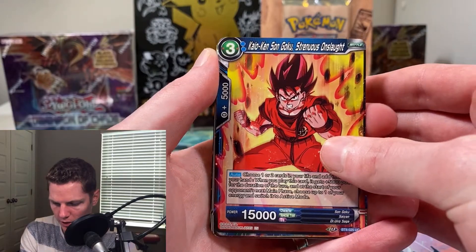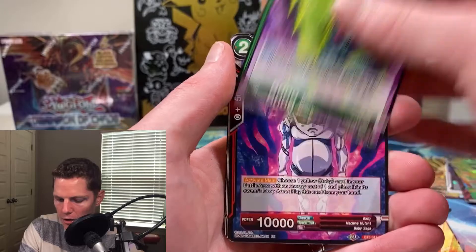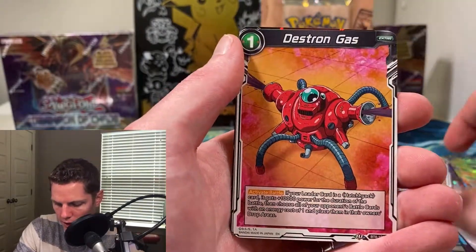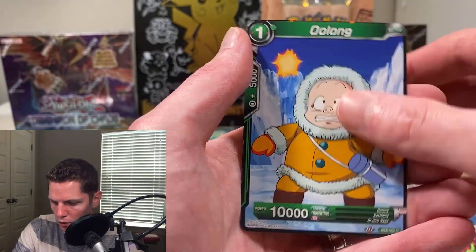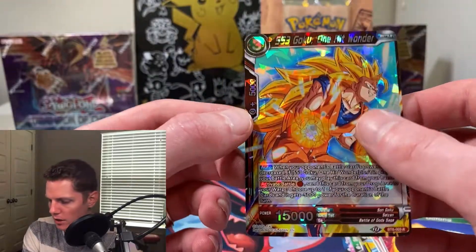Pao Ken Sengoku, Strenuous Onslaught, Android 21, Gotenks, Bioman, Baby, Ghost Warriors, Trunks, Destron Gas, Bulma Brainwashed, Ultimate Blow, Oolong, and a regular Rare — One Hit Wonder SS3 Goku.